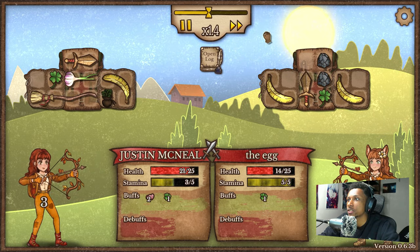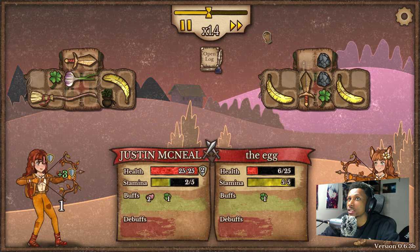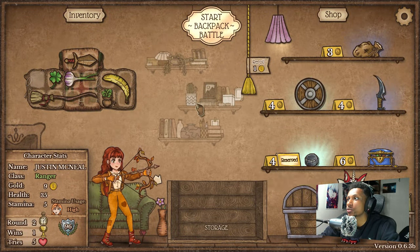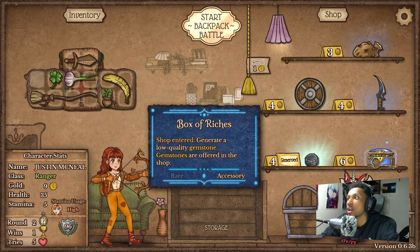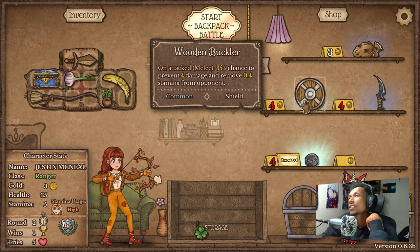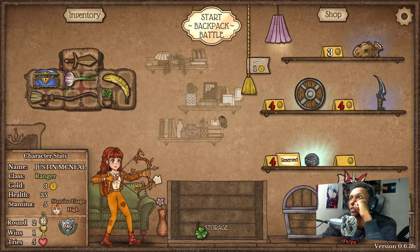It seems like I was right — we're doing more DPS than he is, but we do have our stamina to worry about. Luckily we have a banana to help us out a little bit, but his DPS just wasn't there. We got an early box of riches which is really solid. We need space, so that's our main thing right now. We could unreserve the whetstone and I kind of want the wooden buckler as well just so I can get a spike shield, which I think is good early.